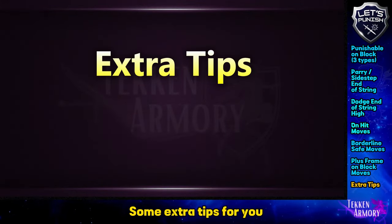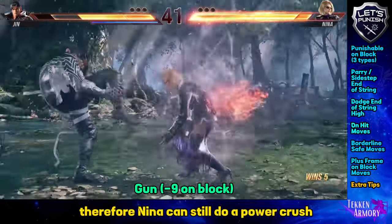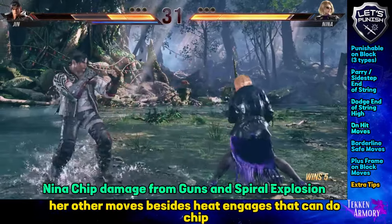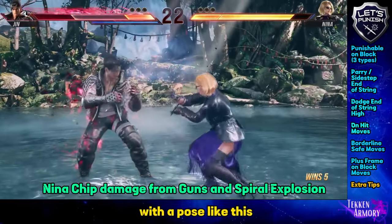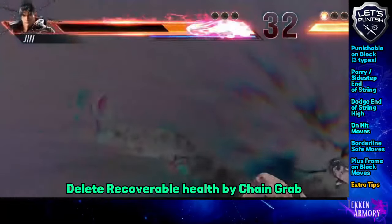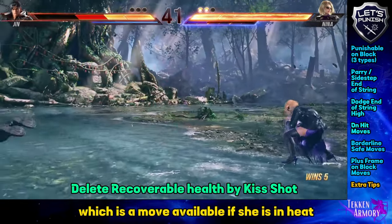Some extra tips for you when facing this character. Her gun attack enders are negative 9; however, it has a large pushback, therefore Nina can still do a power crush. Her gun attacks do the most chip damage. Her other moves besides heat engages that can do chip damage is her Spiral Explosion, which has a yellow electric animation with a pose. She can delete her opponent's recoverable health using her chain grabs, and also using Kiss Shot, which is a move available if she is in heat.